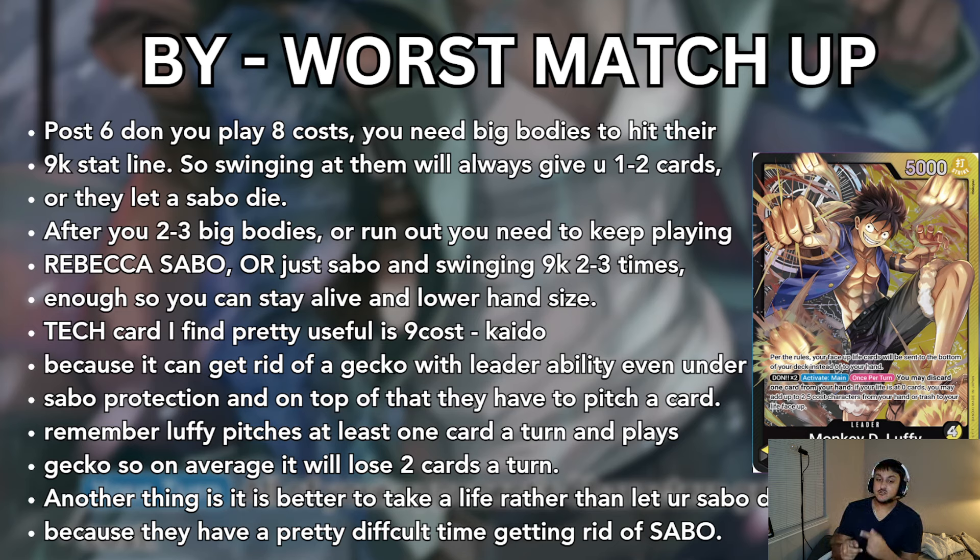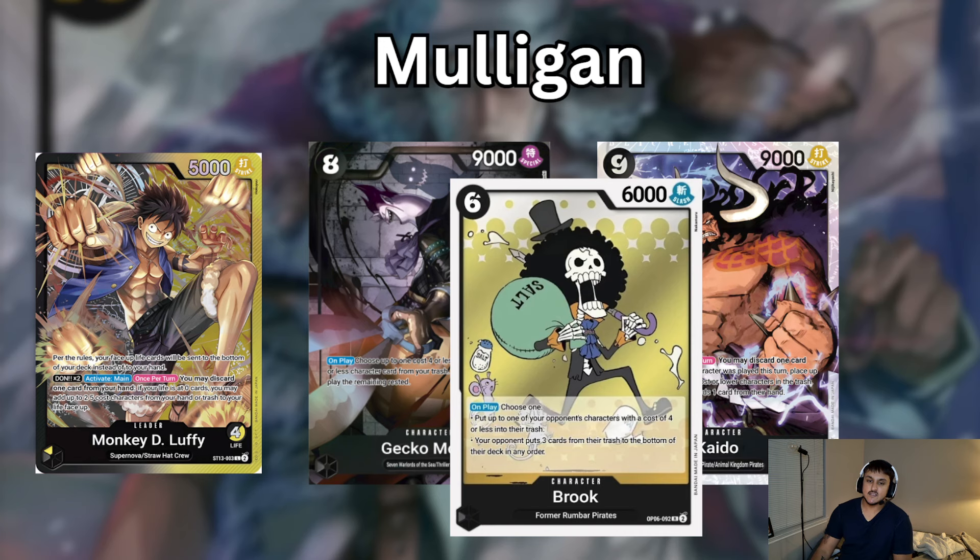One thing I forgot to mention: you need to guard out of all the early swings. You cannot go down a life easily — however, if they swing 7 or 8, you're taking that. You're not pitching more than 1 card. Mulligan-wise, 6-cost Brook shouldn't be the main factor, but it's a great card to have additional to an 8-cost. If you have 6-cost Brook plus Kaido or Moria, you're obviously keeping. If you don't really have a direction in your hand, probably mulligan.